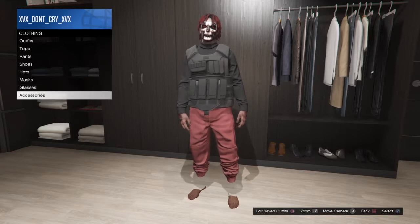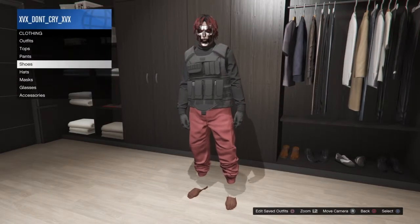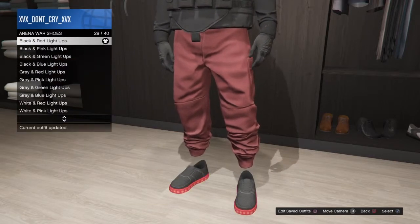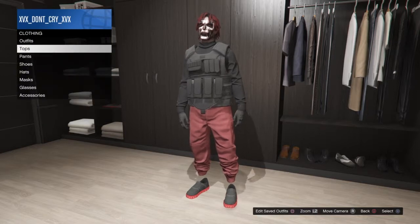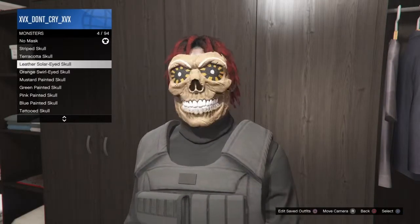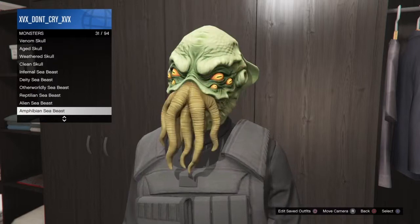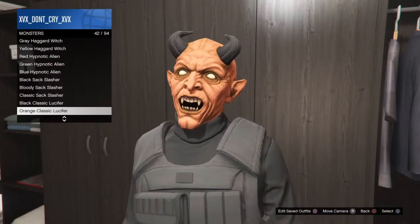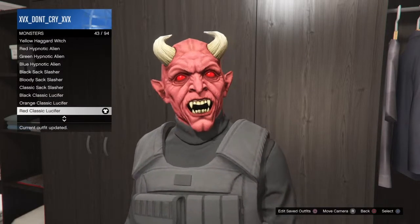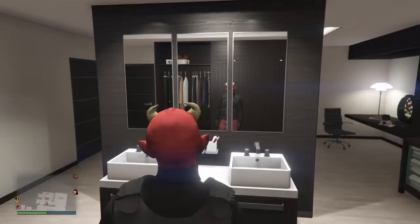Go to Accessories, go ahead and put on the black tack gloves. Then go to Shoes — put on the black and red light ups. After that, go to Mask — put on the Red Devil mask. It's gonna be in the Monster category. I think black would look good but I like those red eyes, so save it.